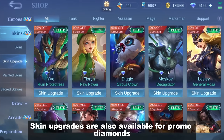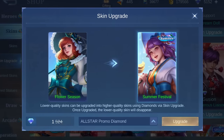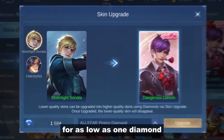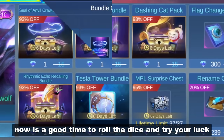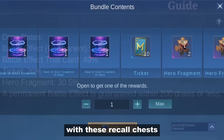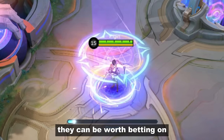Skin upgrades are also available for promo diamonds. You can convert your normal skins into elite or special for as low as 1 diamond. If you prefer recalls, now's a good time to roll the dice and try your luck with these recall chests. The chances are small, but knowing their original price, they can be worth betting on.